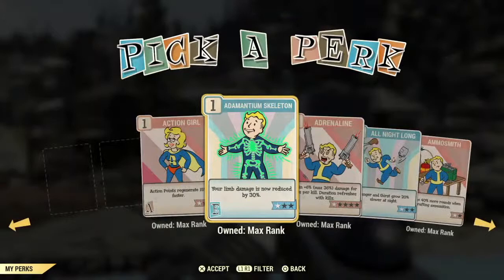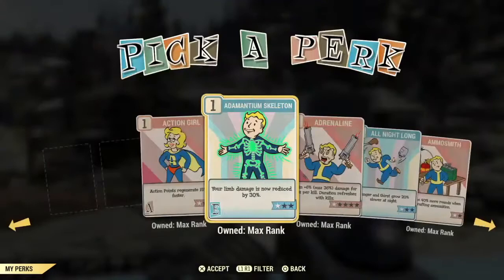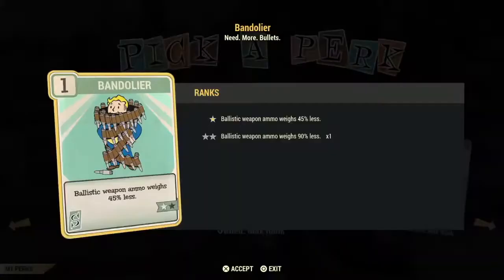These are just regular perk cards. Because I'm over level 50 it won't tell me the level required to use these cards — sometimes you need to be level 15, 30, 45, or 50. I'm going to focus on what they are for. The highest level a card can be is level 50, and I'll let you know if the card is a good investment. Some cards you get free from packs every five levels, even after level 50. Each level you gain one point to spend on a card. We're going to start with the Strength SPECIAL.